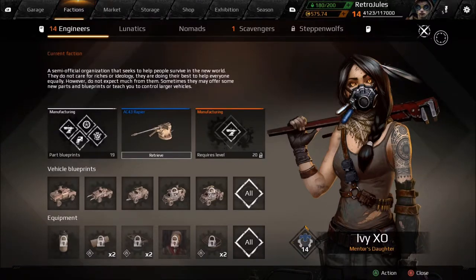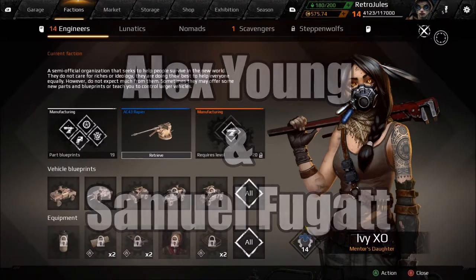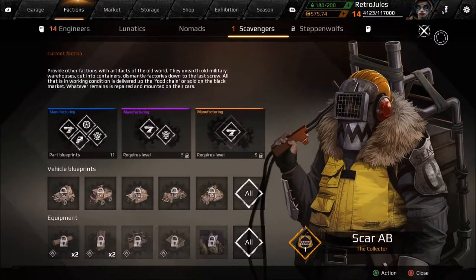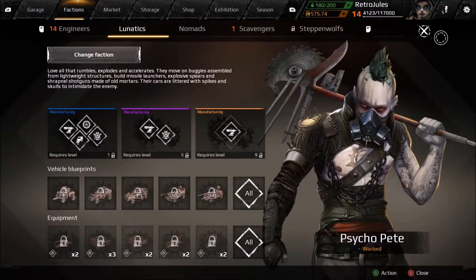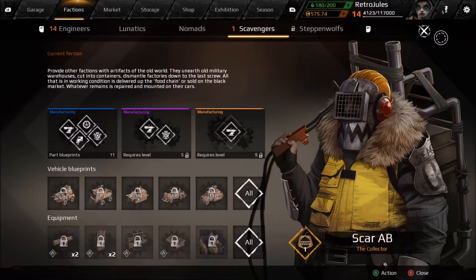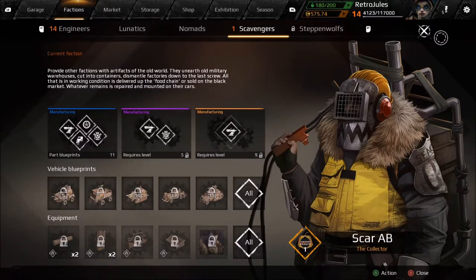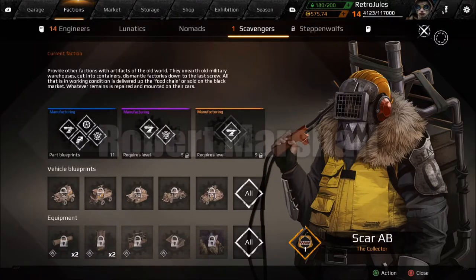Thank you very much to Alex Young and Samuel Fuget — apologies if I mispronounced that. They said you should choose your faction pretty quickly because it works in conjunction with your engineers. Even though you start from scratch on a new faction, your engineers still keep increasing their reputation. So with my engineers at level 14, had I chosen scavengers when I started, they would also have been at level 14 and I'd have had awesome vehicles and parts. As it is, I had to start again with scavengers.